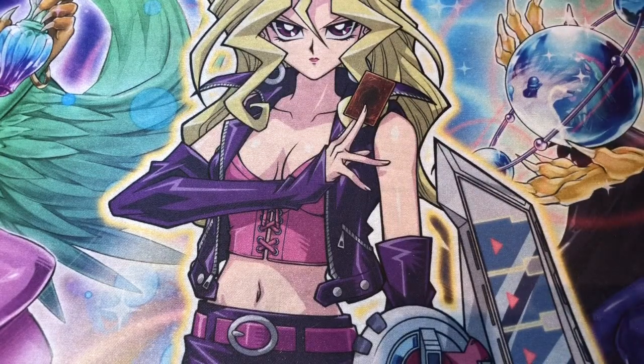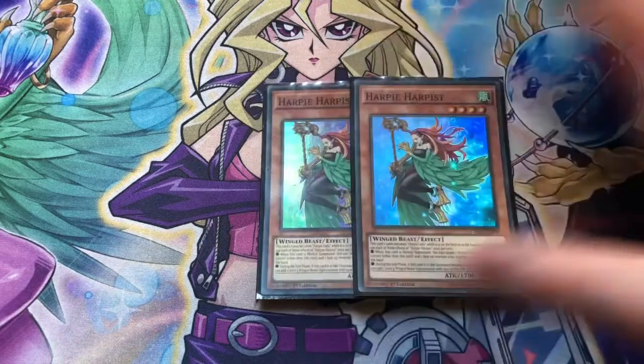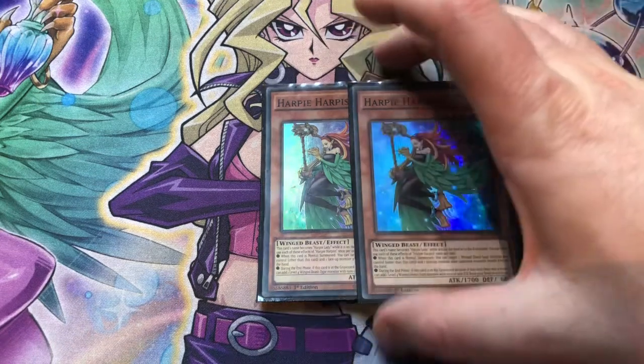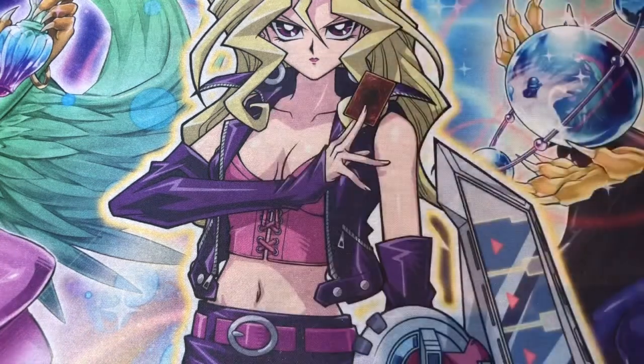We have two copies of Harpy Harpist. We don't use her for her on-field effect as it's kind of slow. We use her second effect: during the Main Phase, if she's in the graveyard because she was sent there this turn, we can search our deck for a Winged Beast with 1,500 or less attack and add it to our hand. We mostly use this to discard for Channeler, and now we also have Wyn the Spirit Medium, which we can use as discard cost for Harpist. So we can get a nice search in the main phase with Wyn and then end phase with Harpy Harpist.